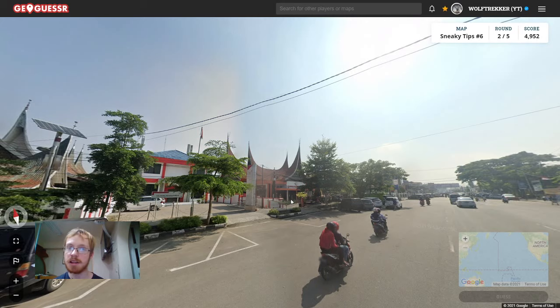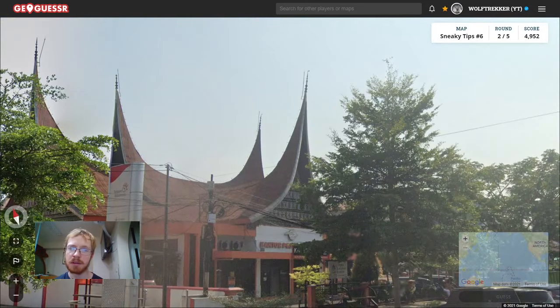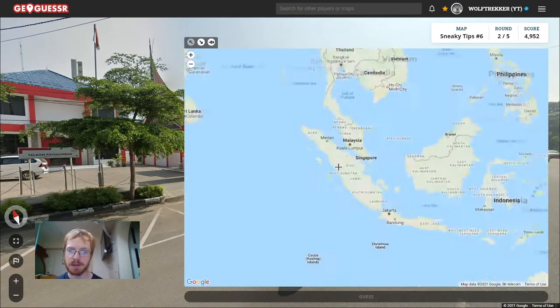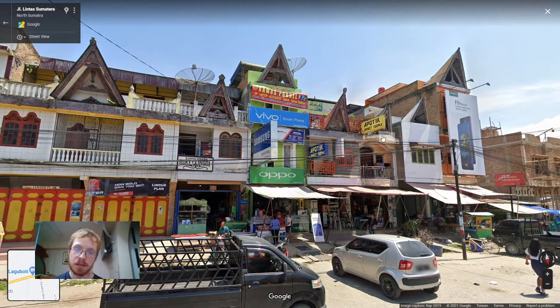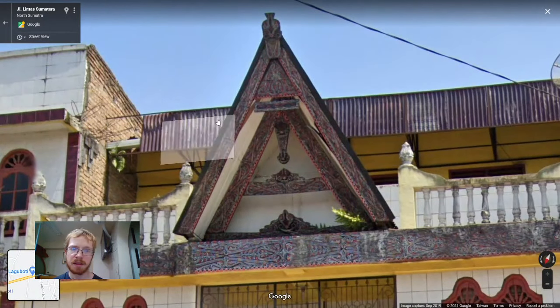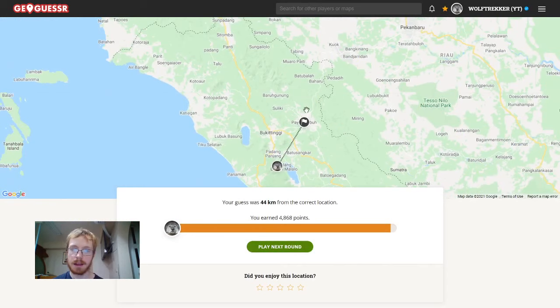The seventh tip is about a region of Indonesia called West Sumatra, home to a people group called the Minangkabau who build a very specific kind of architecture — very cool-looking pointy roofs everywhere on very big buildings, mostly in the cities. If you see these pointy roofs, you could be in the province of West Sumatra. There is some similar architecture in North Sumatra, but it looks a little different: the point isn't quite as sharp, and you have very intricate designs on the frames of the roof. This is indeed West Sumatra.